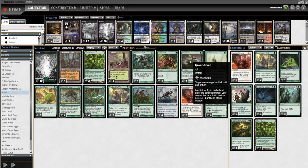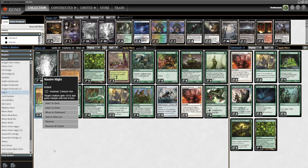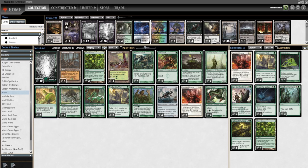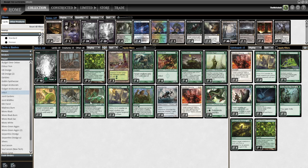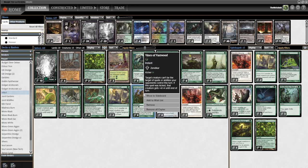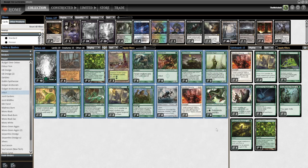Massive Might gives target creature plus two plus two and trample. Might of Old Krosa gives plus two plus two, or plus four plus four if cast during a main phase — all for one mana, which is awesome. Four Rancor gives trample and plus two plus zero and returns when the creature dies. For protection we have four Vines of Vastwood, which can also be kicked for plus four plus four and gives the creature hexproof. Snakeskin Veil gives hexproof and a plus one plus one counter, and Apostle's Blessing gives protection from a chosen color and can also sneak in the last damage.